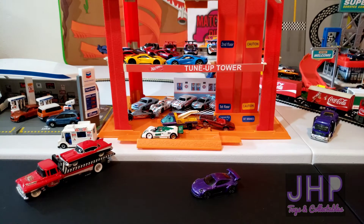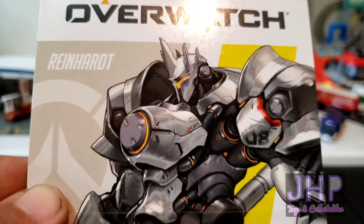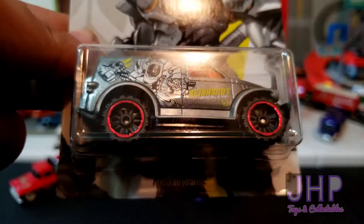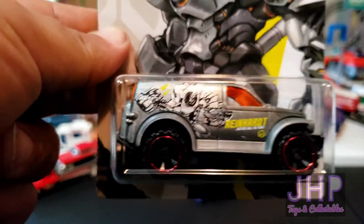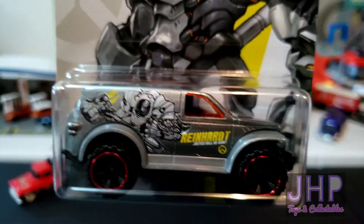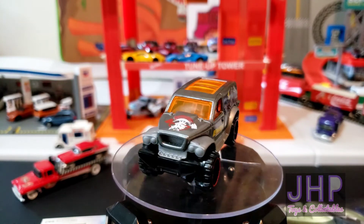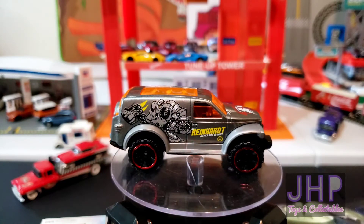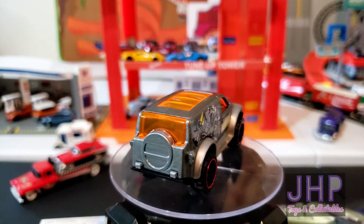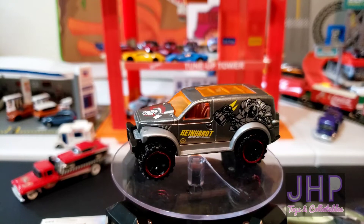Up next, car number three of five representing Reinhardt — a big beefy character — we have this big beefy off-road vehicle known as Power Panel. It has a black plastic base with a metal silver body, a silver interior that's detailed and can be seen underneath, a clear orange sunroof as part of the windows, and tampo markings all over representing Reinhardt.